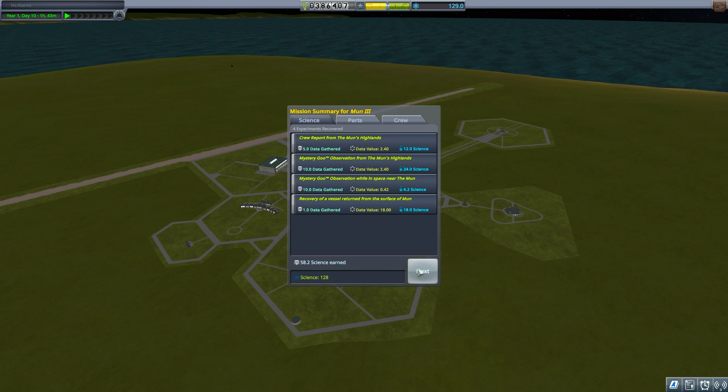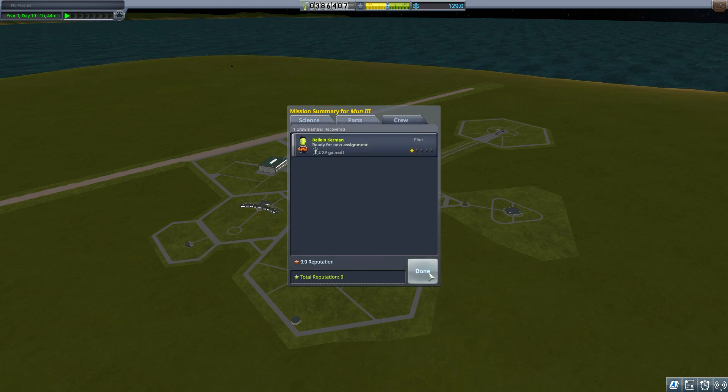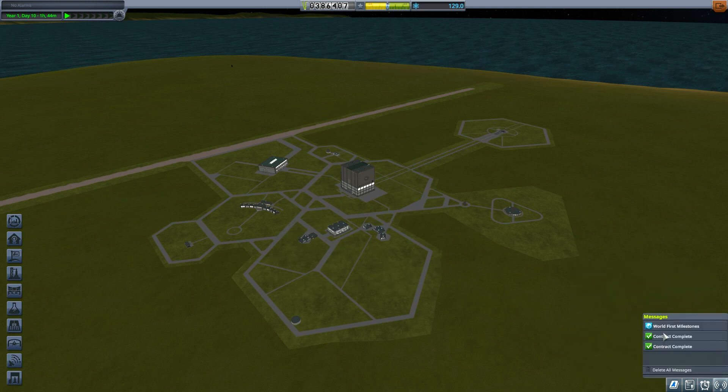The Apollo never landed on the Mun and was recovered, so this is different. We got a lot of funds — that's good, so we've got some stuff back. Let's see what contracts we've got.